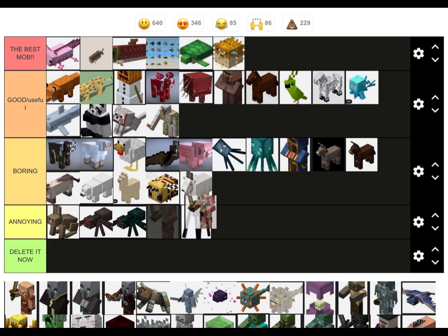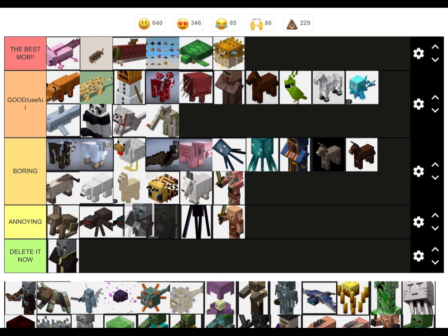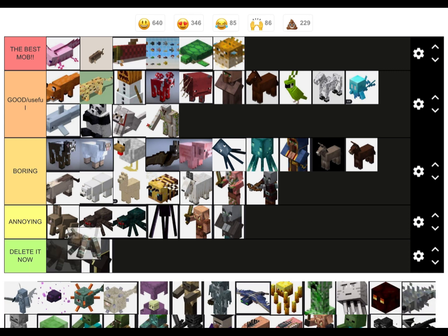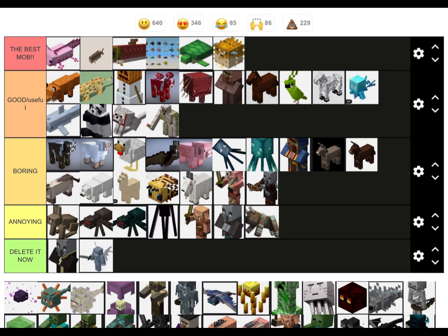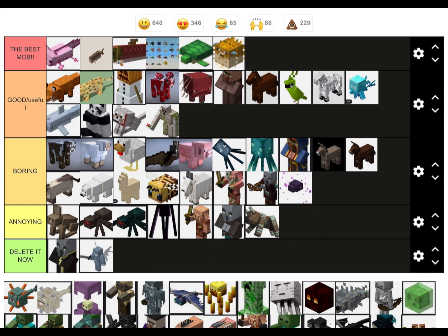Zombie pigmen: they're not annoying. Piglins are more annoying than them. Is that the one that casts the spells? If so that's the annoying one — that's the one that runs at you with the axes and all. And then pillager: I wouldn't say they're annoying, more like boring. Ravager: annoying. Vexes. Endermite: doesn't really do much.